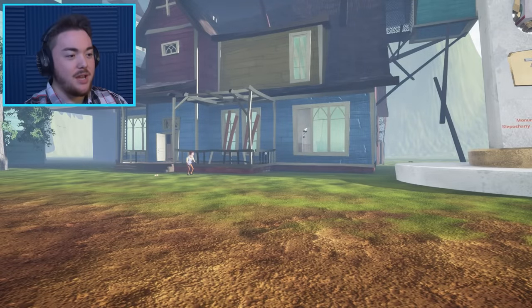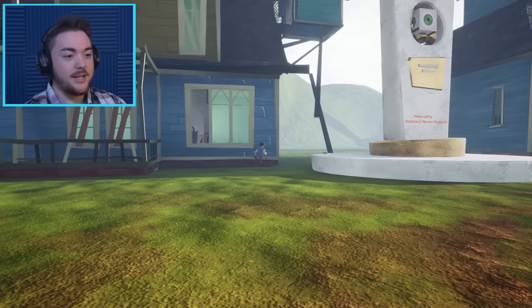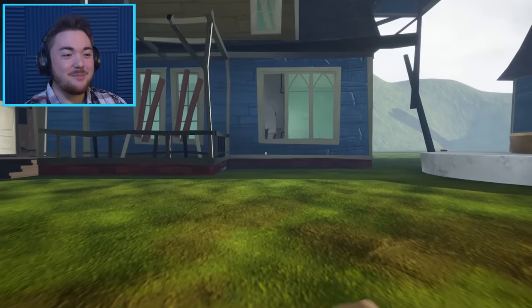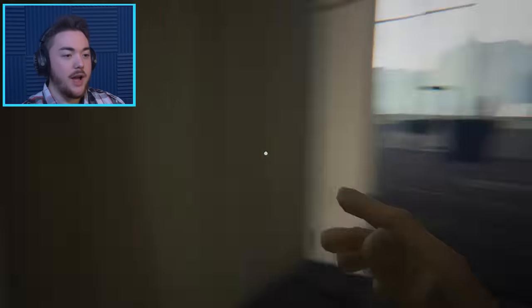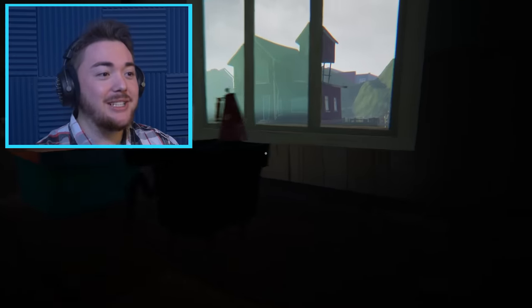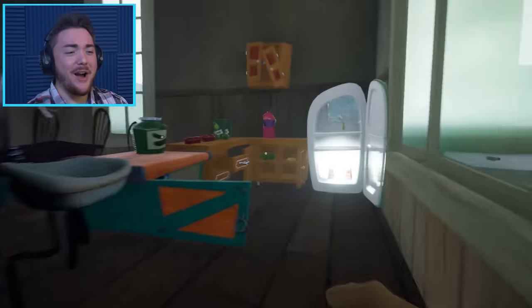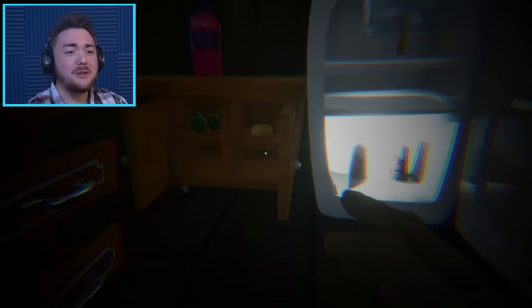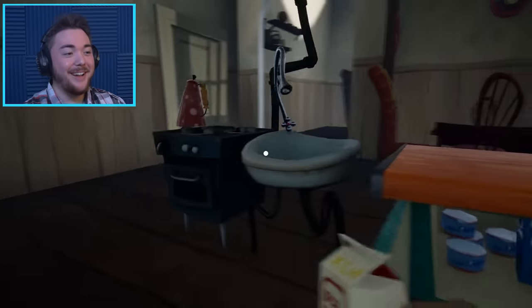This is what you gotta do to get in — just break a window and run. You just go, 'Oh no, what happened here? I didn't see anything. I saw somebody break your window — it was not me, it was someone else.' He looks like he's walking away. It's my time to enter the building. We have locks on literally every door. Who does this? He literally locked up his entire house.